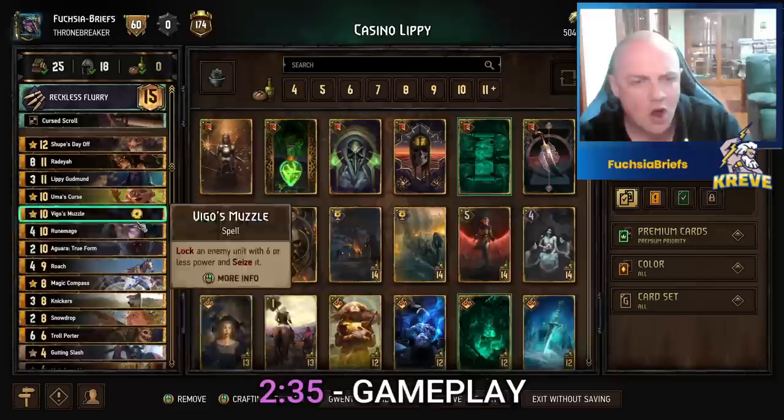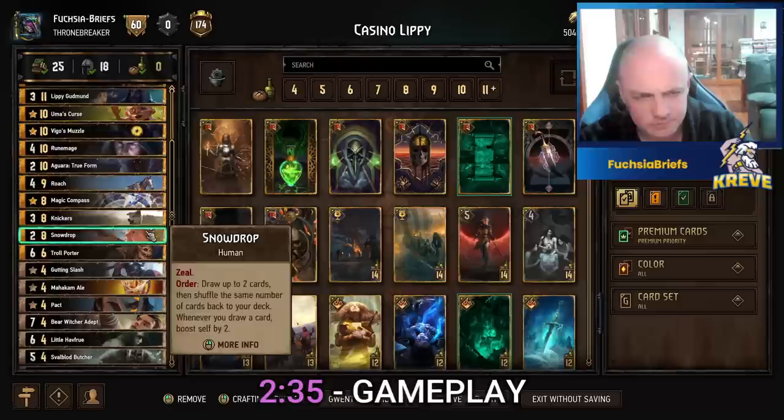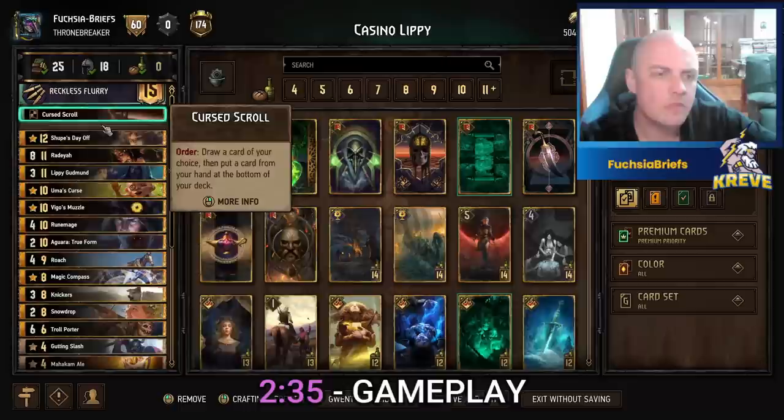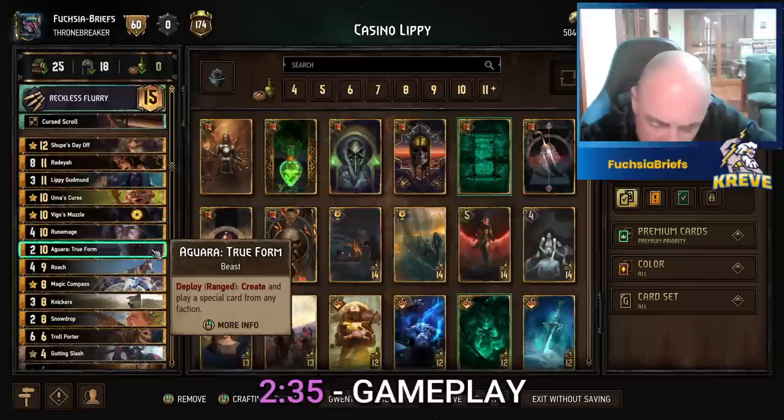How do we create great cards? A real staple of this deck is the Rune Mage, because that's just going to increase our possibilities for the entire match. You want to play that pretty early on if you can. We've got Roach and Knickers for thinning of course, and they come out twice with the likes of Lippy. We've got Shoop and Rodeo - sensational. Needless to say, there's no duplicates.